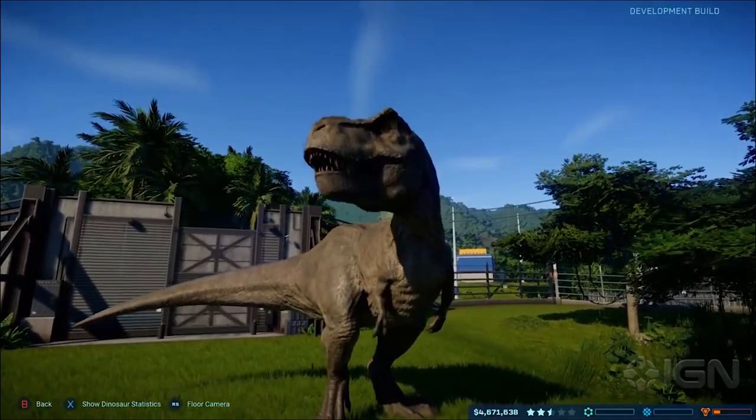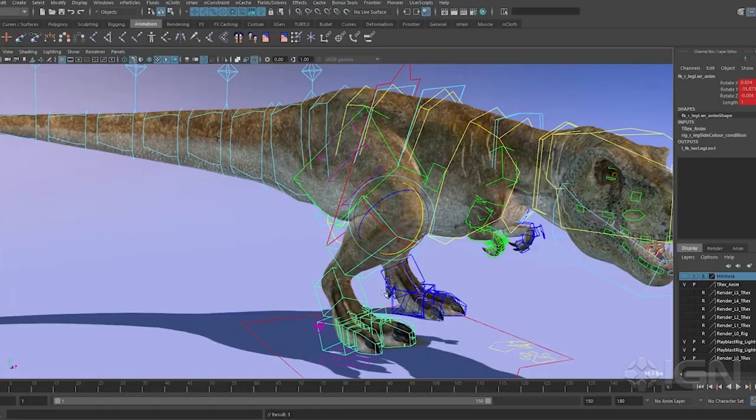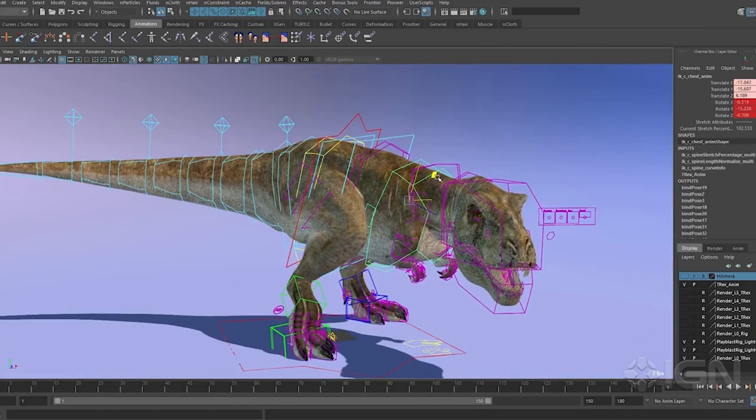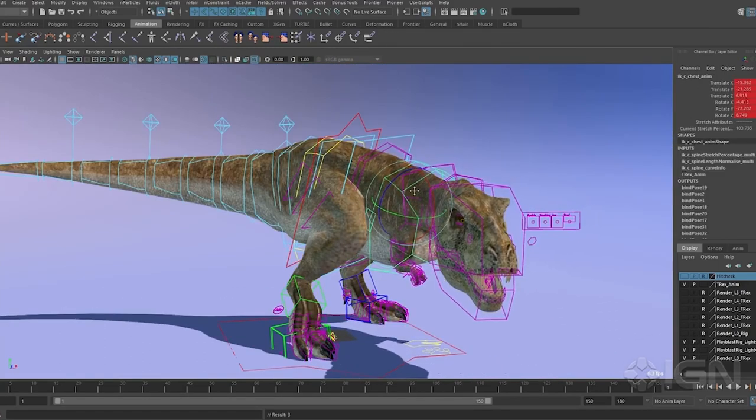The problem lies with the source material — the IP. There are talented artists and developers working on games like Jurassic World Evolution. But they're hamstrung by the intellectual property that they were hired to work with. The dinosaurs need to look like the dinosaurs you see in the films — they're not scientifically accurate representations based on what real-world scientists would do. They need to look like Universal dinosaurs.